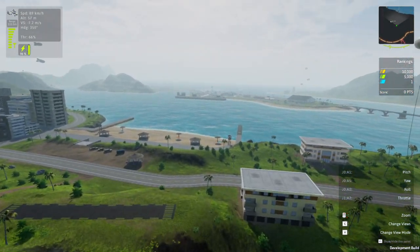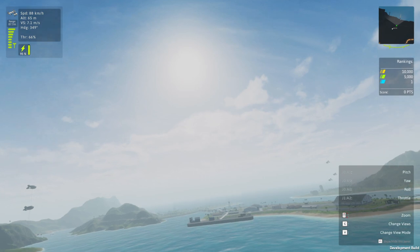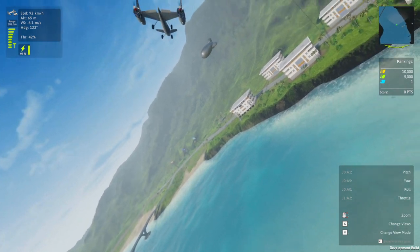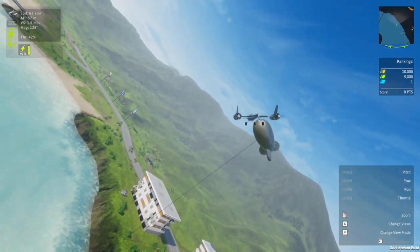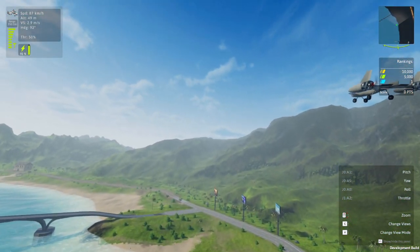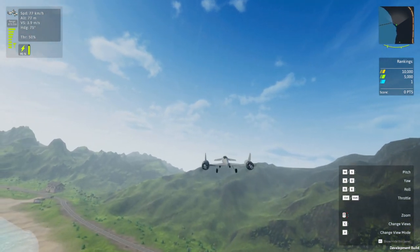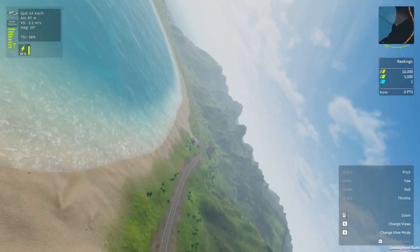Okay, here we go. The roll is very twitchy. Oh — why can't I suddenly see myself? That's confusing. Apparently my mouse can control the view, or not so much.